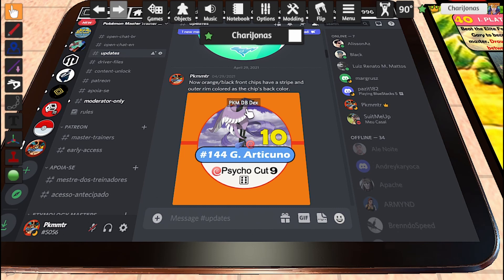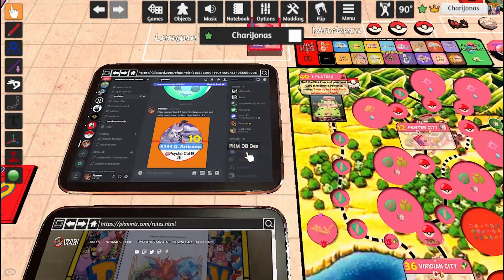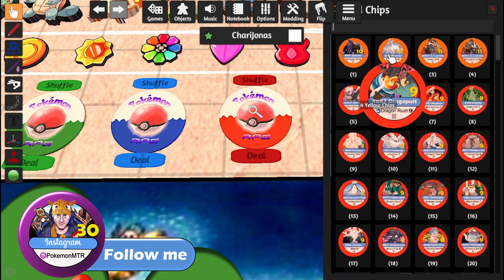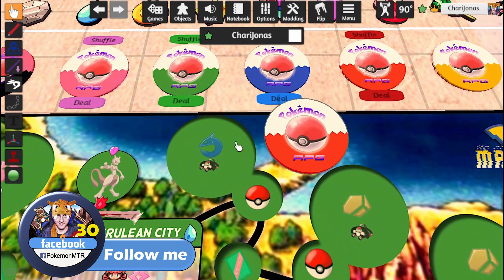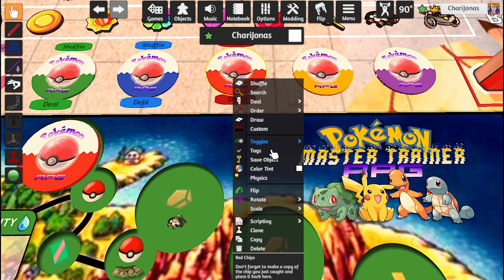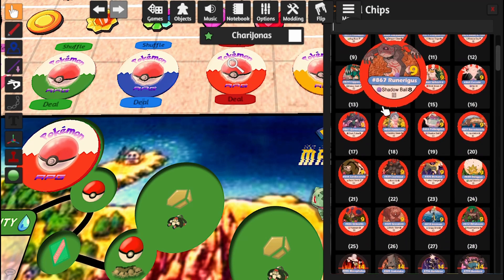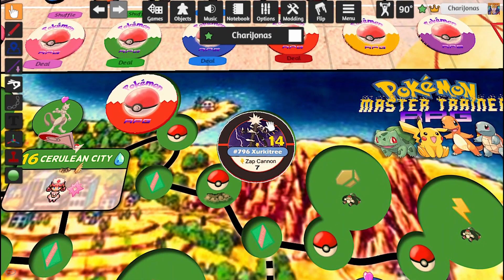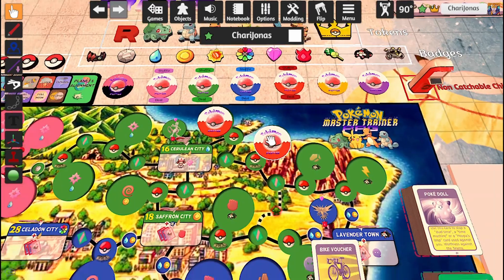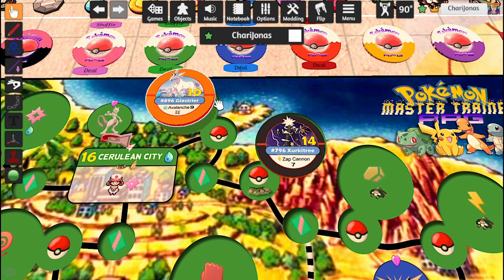Now it says the orange and black front chips have a stripe and an outer ring colored as the chip's back color. If you watched the most recent videos, you already knew it's looking like that. So just for you to picture it better, we're gonna grab an example of each one of the colors. Here we have an orange one — it looks red from the back, but once we flip it, we can see it has an outer ring and a horizontal stripe in the color red, to match with its back. And the same thing happens to the Ultra Beasties, also known as the black chip color. Here we have Zerk 3 — it has an outer ring and a horizontal strip line colored as its back, just to make it easier for you to remember which color it is by looking at the front of the chip.